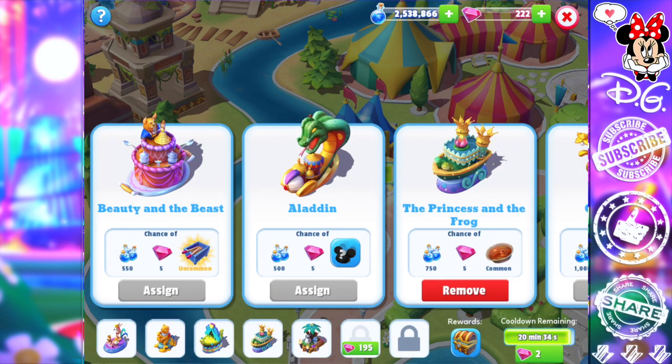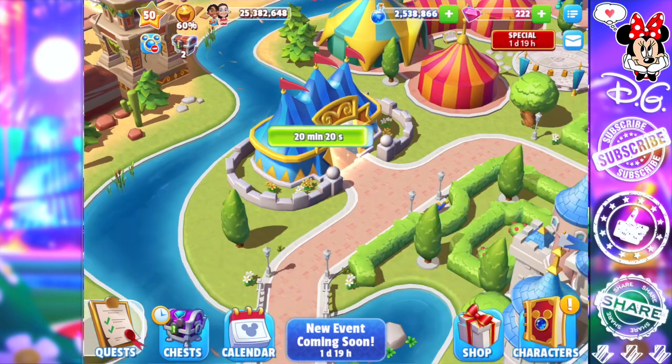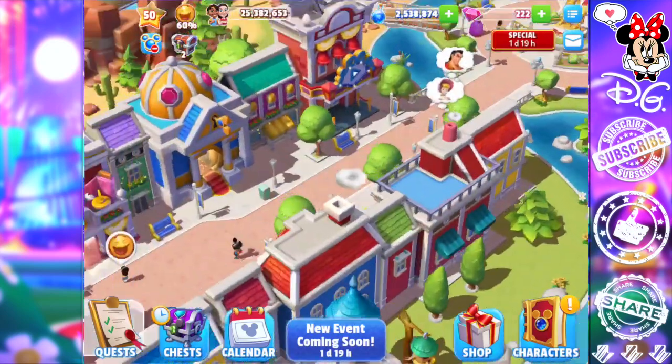You can also get happiness from your parade float by watching an ad after your parade float is complete before it goes to cooldown. If you send your parade float out as soon as it's done and you're connected to the internet, it will allow you to watch a free advertisement for happiness, which is definitely great.